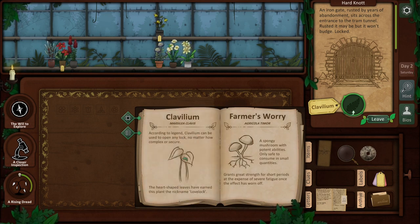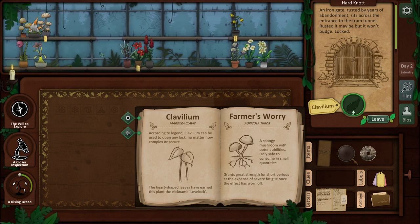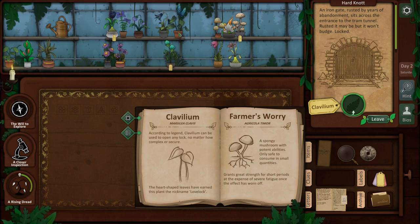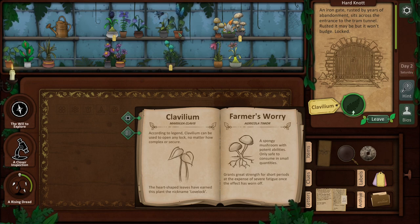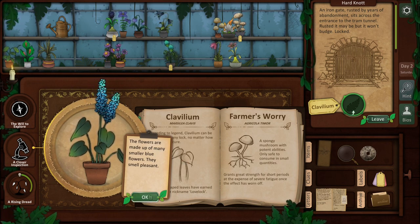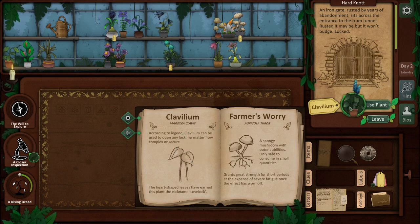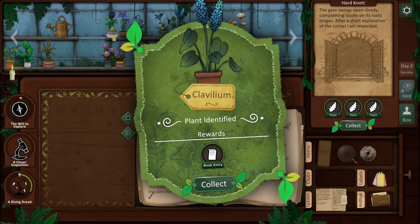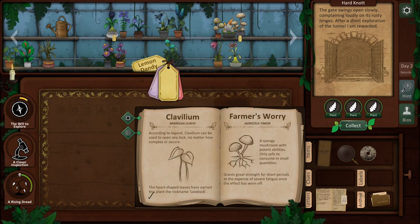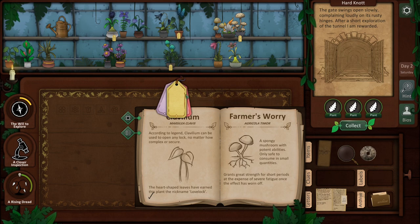Clavillium can be used to open any lock no matter how complex. Heart-shaped leaves - there's nothing over here, those aren't heart-shaped, these are not heart-shaped... these are heart-shaped! And to be honest I don't see anything else that is. Yeah, I think this may be it - heart-shaped leaves - that literally looks like that leaf right there. Clavillium - collect! We got it. Okay, call that good.